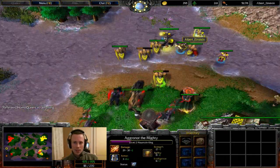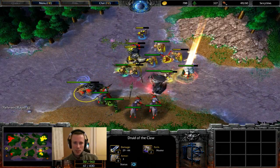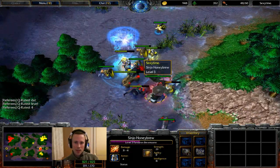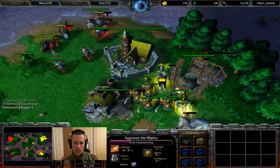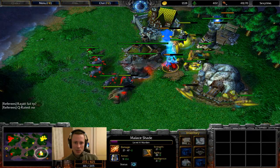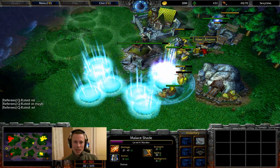Mountain King is coming in — definitely needs this. Could potentially take out the Bear very quickly or at least force the Staff of Preservation with focus. It does look like Albert is taking way too much damage at this point. Frenzy proving to be a very useful ability, especially against the casters. Warden at level 4, Panda at level 3, Archmage at level 3, and Mountain King at level 2. Albert teleports back into the expansion — not entirely sure if that was deliberate, but it is some way to get out of the battle. A good Storm Bolt here — Arcane Tower going up just in time. A Greater Mana Potion used by Sexy Time to get one more Frenzy out before TPing out.